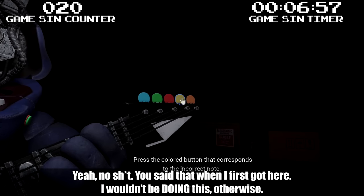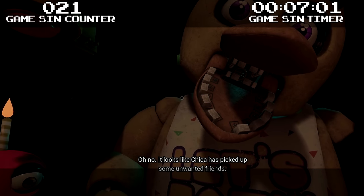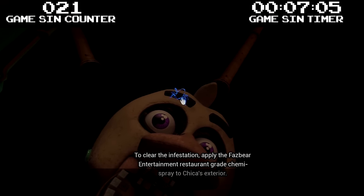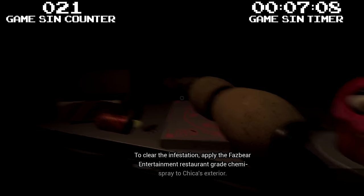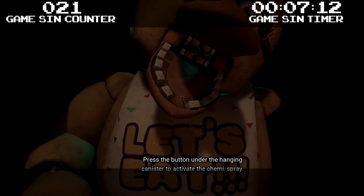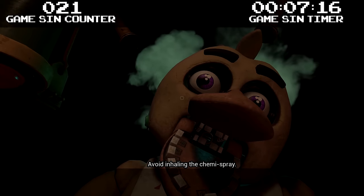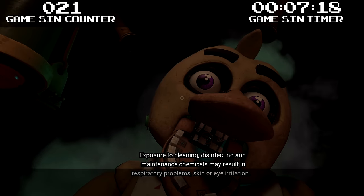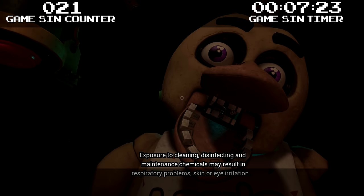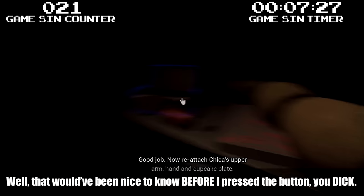It looks like Chica has picked up some unwanted friends. To clear the infestation, apply the Fazbear Entertainment Restaurant Grade Chemie Spray to Chica's exterior. Press the button under the hanging canister to activate the chemie spray. Avoid inhaling the chemie spray — exposure to cleaning, disinfecting, and maintenance chemicals may result in respiratory problems, skin or eye irritation. That would have been nice to know before I pressed a button, you dick!